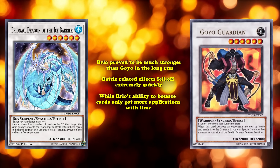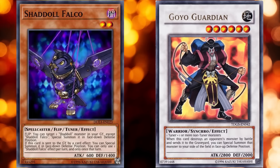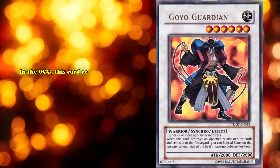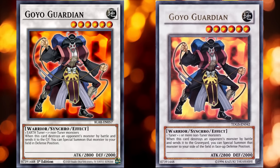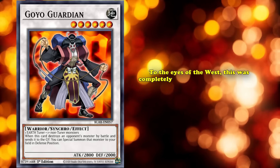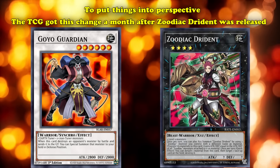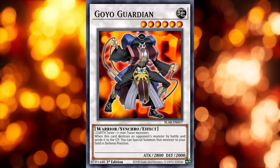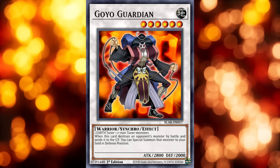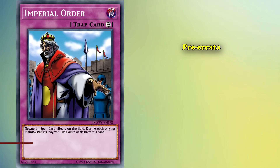Similarly to Brionac, Goyo spent a long time limited before being banned due to how much it invalidated the rest of the synchro pool. But Brionac proved to be much stronger in the long run — battle-related effects fell off extremely quickly, while Brionac's ability to bounce cards only got more applications with time. This led to Goyo eventually being freed around 2014, and though it still saw some play in decks like Shaddolls, it wasn't really that big of a deal anymore. In the OCG, this card remained banned all the way until 2017, where they finally allowed it to come back but only with an errata to its materials, making it require an Earth Tuner. To the eyes of the West, this was completely unnecessary, as the card had fallen off naturally a long time ago. The TCG got this change around the same time Zoodiac Drident was released — a card so powerful it's still banned to this day — making this one of the most unwarranted nerfs to a monster out there.